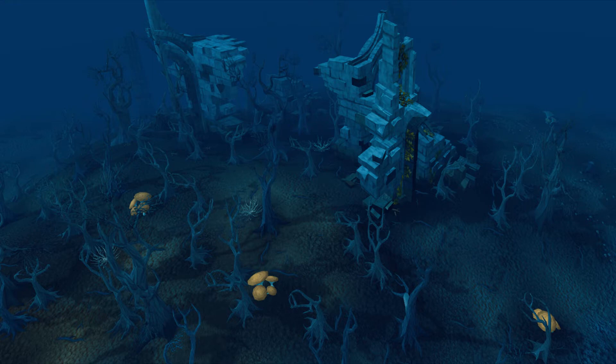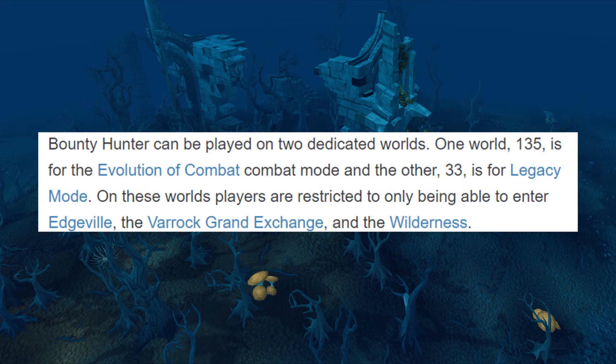Bounty kills are ones where you kill your assigned target, and rogue kills are where you kill players who aren't your target. Killing players gives you the chance to receive or upgrade an already owned emblem. These emblems can be traded in for bounty points and spent to earn tradable high-level rewards.